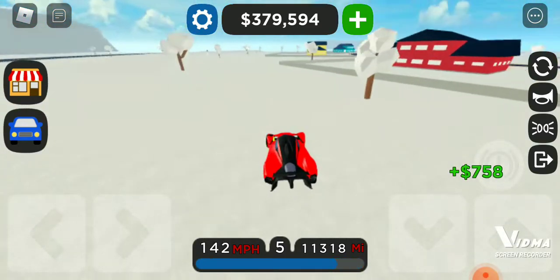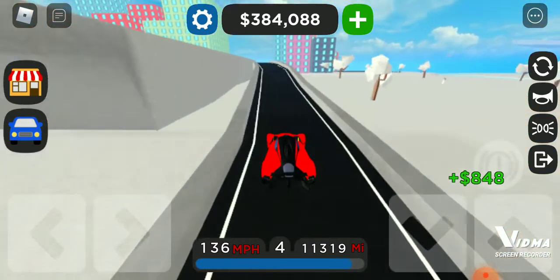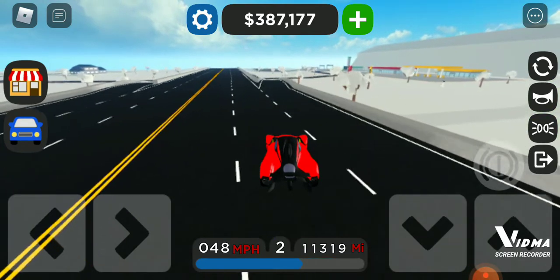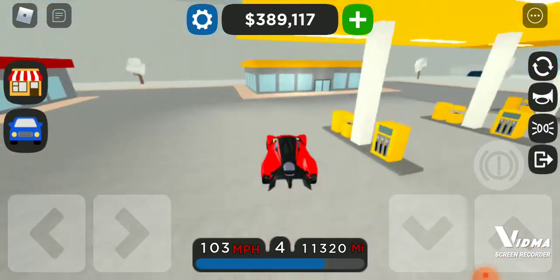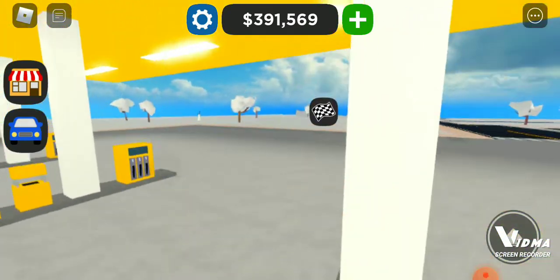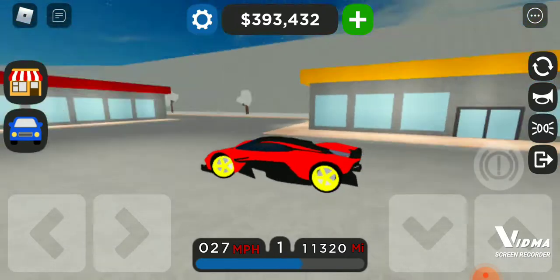There has to be something else Foxy can do with this game because it's actually starting to get boring. Every time I try to stop playing, Foxy adds a new update with cool cars like this one I got just the other day. There's a gas station over here and it would be cool if you could actually interact with it. You can't go inside it, you can't interact with the gas pumps - you really can't do anything.